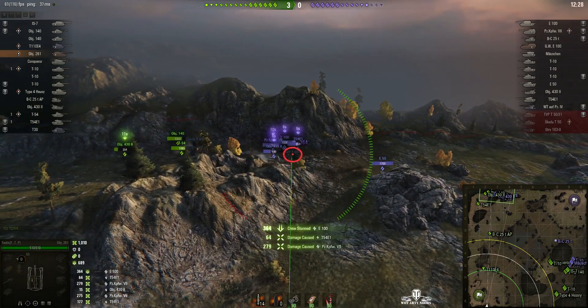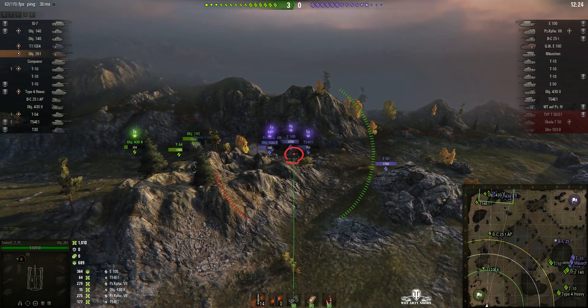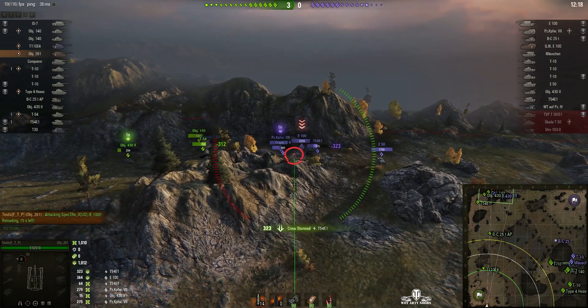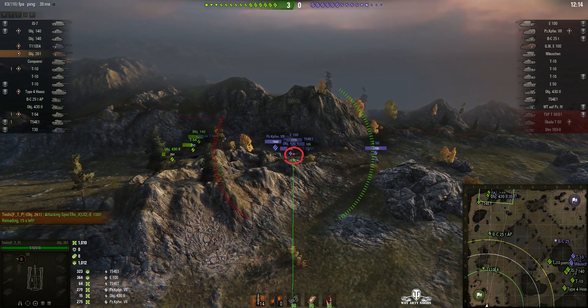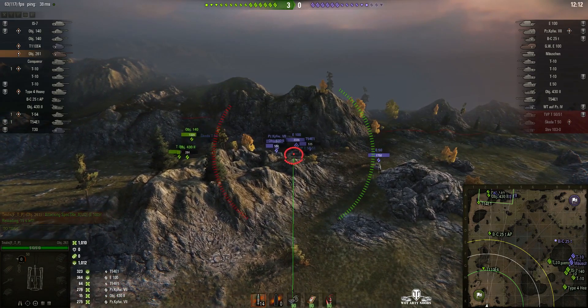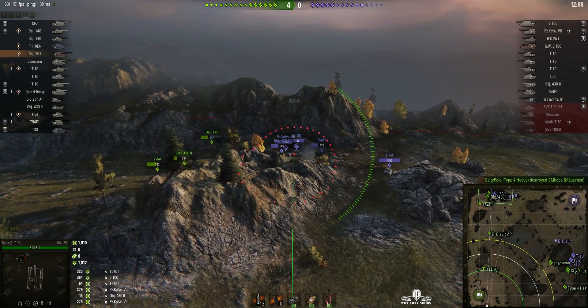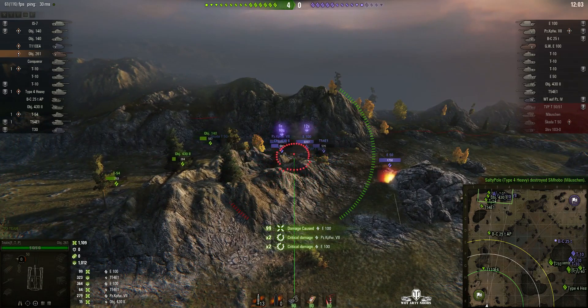That was a very useful shot because it will help his team overcome those tanks — they're all going to be firing slower, aiming slower, with more errors. Tulis is about ready to go again; he's lining himself up on the E100. E100 is normally a tough target, and another good hit stuns them all.